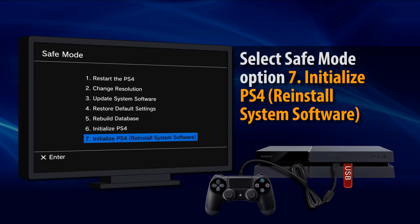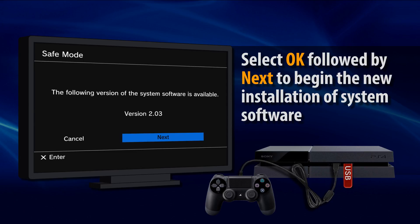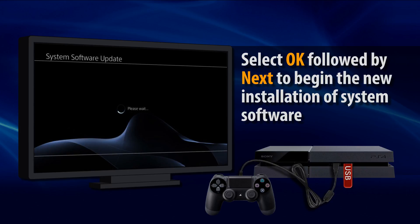Select Safe Mode Option 7, Initialize PS4, Reinstall System Software. When you see the system software version displayed, select OK, followed by Next to initialize the system and install a new version of system software.